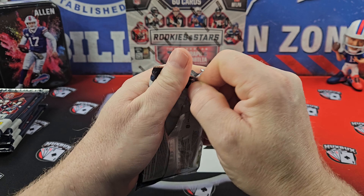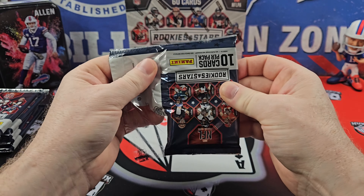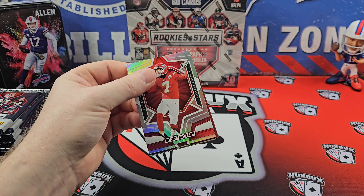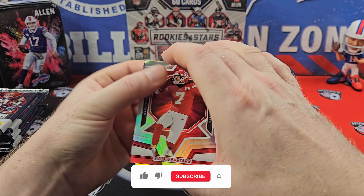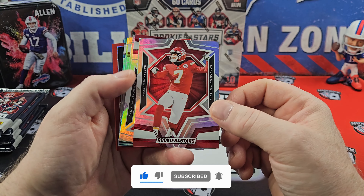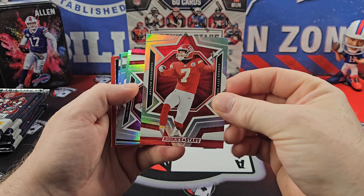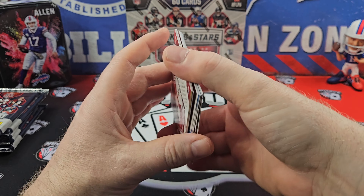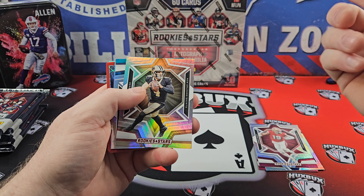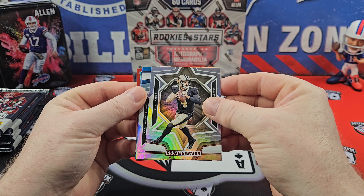So we're going to get six packs, 10 cards per pack — just 60 cards as opposed to the blasters' 72. But I'm not complaining there because I don't really want a whole lot of Rookies and Stars base. This year in the Longevity, the base cards have a hollow foil finish. Very shiny, very bright. I like it. But did that come at the cost — is this the trade-off for not being able to pull low-numbered cards?